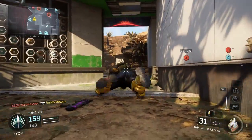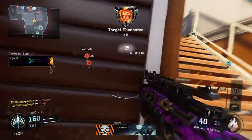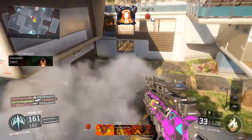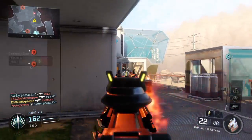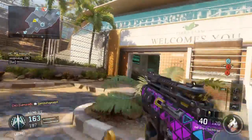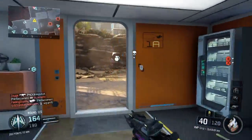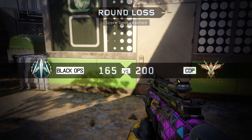Hostile Cerberus inbound. Losing D. The round's nearly over, try to redeem yourselves. Securing A. Friendly HC-XD inbound. Losing up — line's open, international plan.